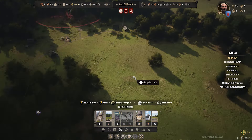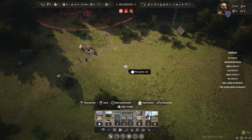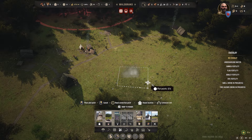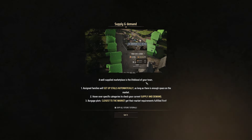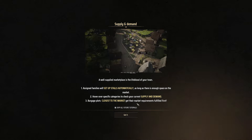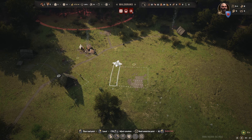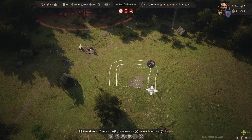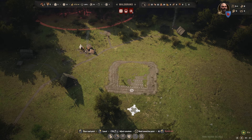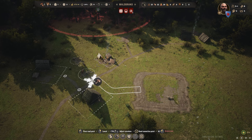So what's going to be the hub? Kind of what I was trying to get at before — maybe over here. A little market area there. 'A well-supplied marketplace is the lifeblood of your town. Assigned families will set up stalls automatically as long as there's space. The burgage plots closest to the market get things filled first.' Let's pop a road down around the market.